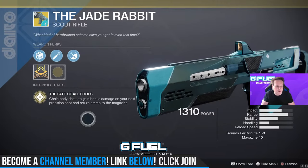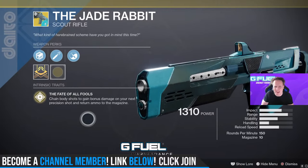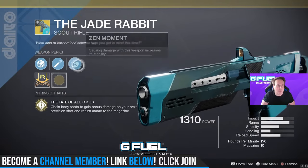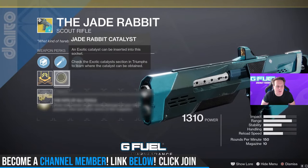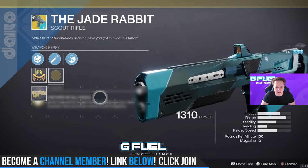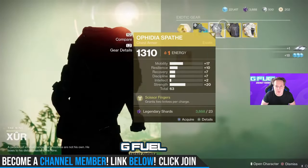Alright, Fate of All Fools. Chain body shots to gain bonus damage on your next Precision Shot and return ammo to the magazine. Zen Moment, High Cal Rounds. Catalyst — I think it gives you max stability. I've got my Masterwork. This thing's really good, grab it.